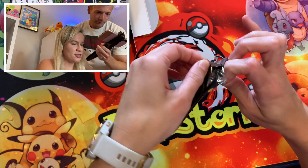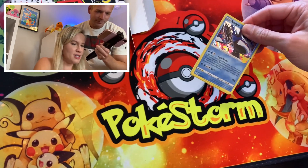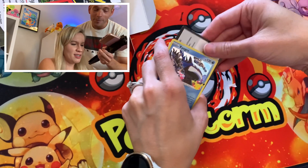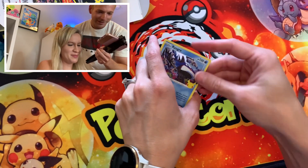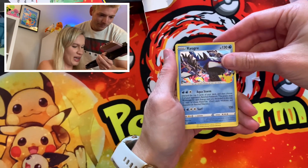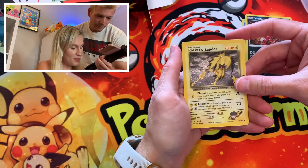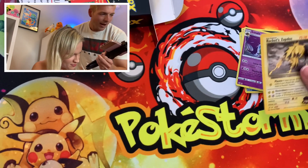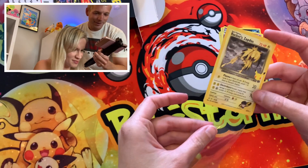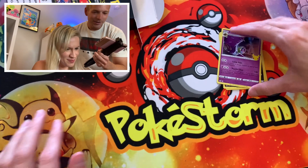Celebrations — we have not opened that yet. Let's try that first. I'm going to go one at a time. We have Kyogre, Yveltal, we got Rocket Zapdos, and Lunala. After Celebrations, you kind of forget — oh yeah, there's only four cards in this. Still neat, still very neat.